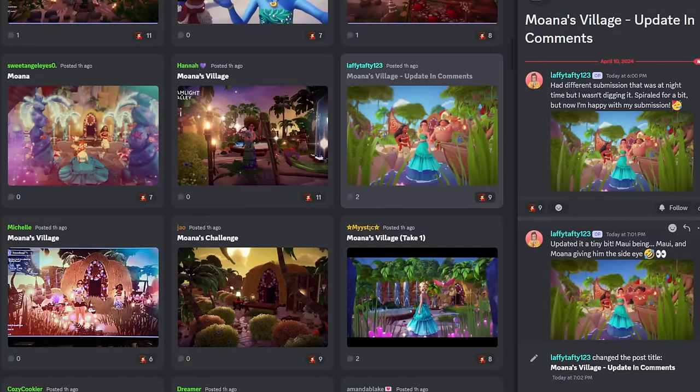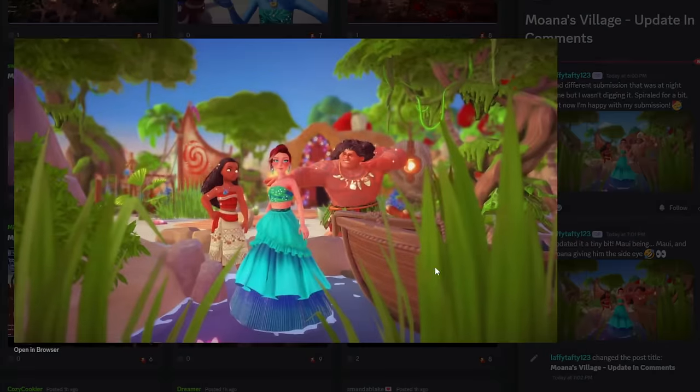It looks like Laffy Taffy is changing theirs and they're probably going to change it a bit more, but here's their updated one. The colors are so cool. Look at the angle with the weeds in the foreground — you got the boat, Moana's house, lots of greenery using some of the expansion trees. I really love how you have your character and Moana and Maui. That's it — I'm going to have both of them, because I don't think I've ever used a Dream Snap with Maui in it. Maui gets a lot of hate, but I think I'm going to try for it this week and include him in my submission.